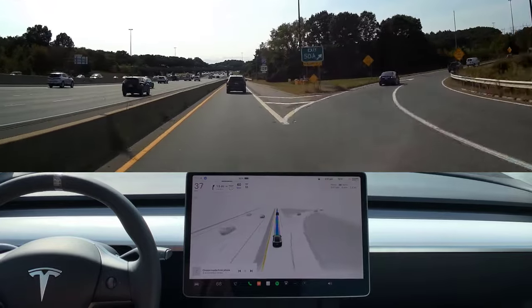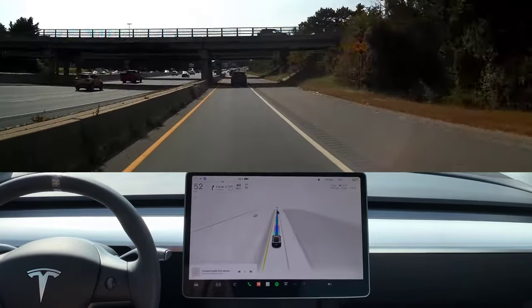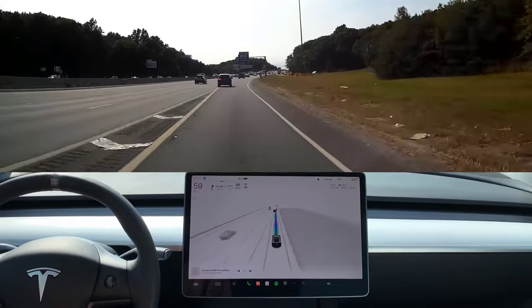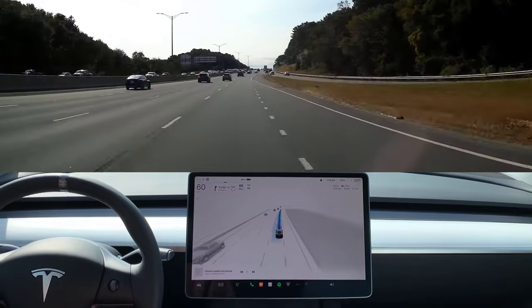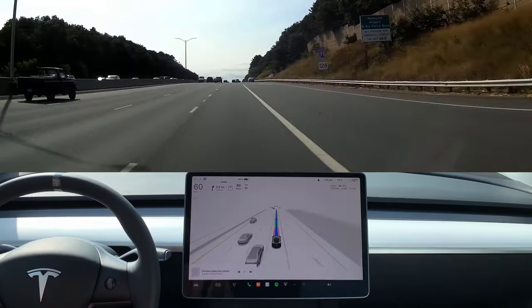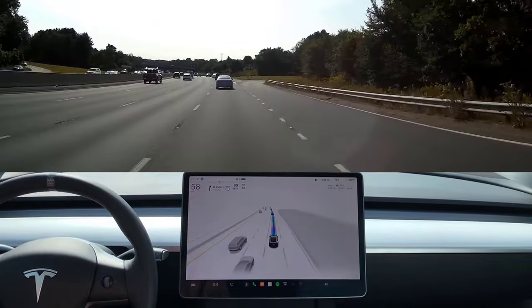FSD goes through this on-ramp, and this is a long on-ramp. It's going pretty fast, but at the same time it's just keeping up with traffic, so that's fine. This merge is very easy — there's nothing coming from the back. There is no car coming from the right-hand side. All of that works out fine.